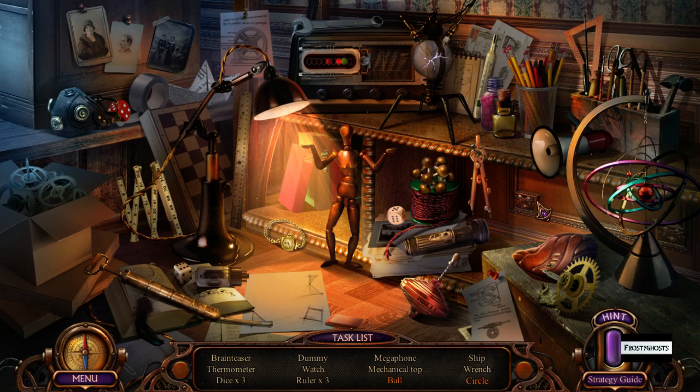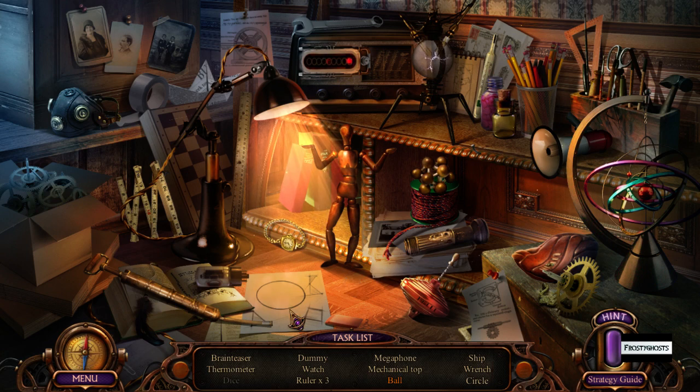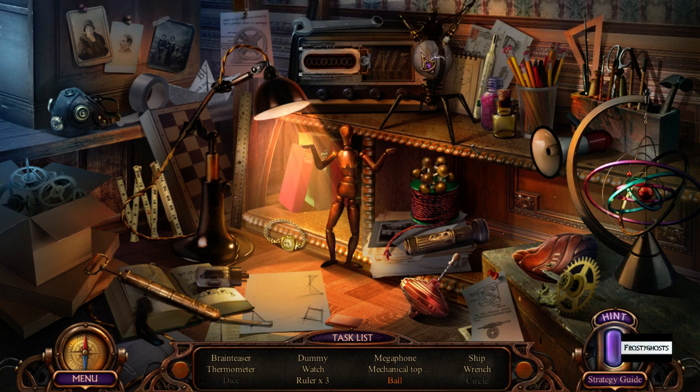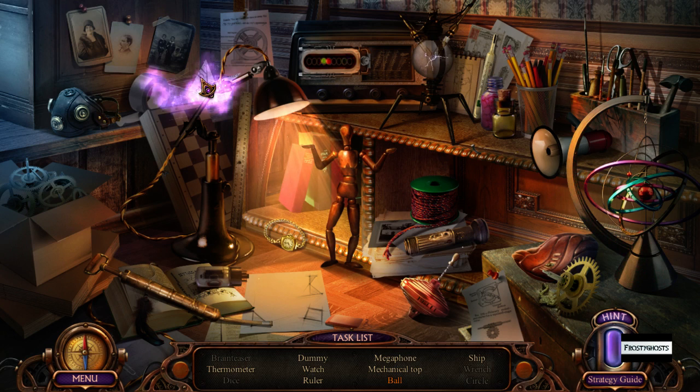Brainteaser. Dice. I can draw a circle. Let's see. What is this? Okay, a ruler and... that was a brainteaser. That was a ship. Mechanical top, I don't know.